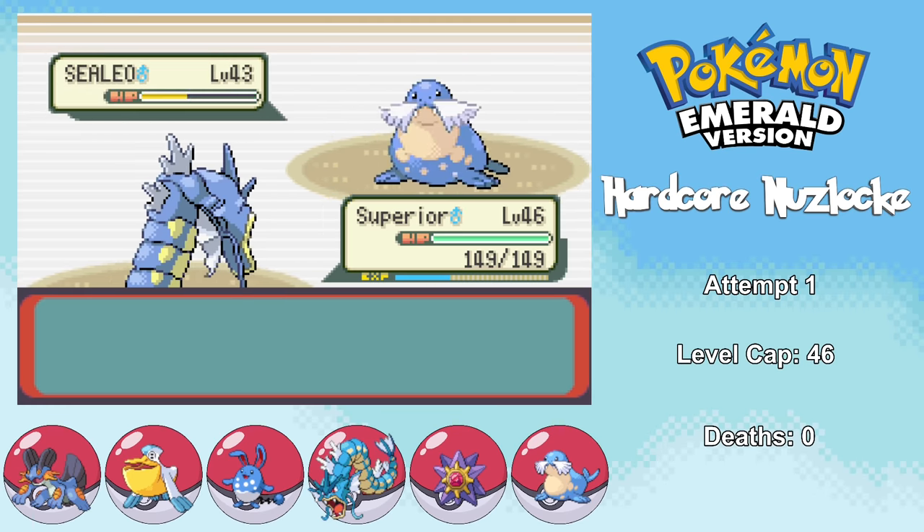Pretty much as soon as we enter Victory Road, Wally challenges us to another battle — while his team has grown stronger, he's still a complete pushover. Later in Victory Road, Tanginika levels up to level 44 and evolves into Walrein, which is going to be key for our Elite Four strategy. After a few hours of grinding and getting some TMs by gambling my savings away, we finally have the team going into the Elite Four: Tentacruel with Sludge Bomb, Gyarados with Hyper Beam and Dragon Dance, Starmie with Psychic, Swampert with Brick Break, Walrein whose key move is Encore, and Pelipper with Ice Beam.